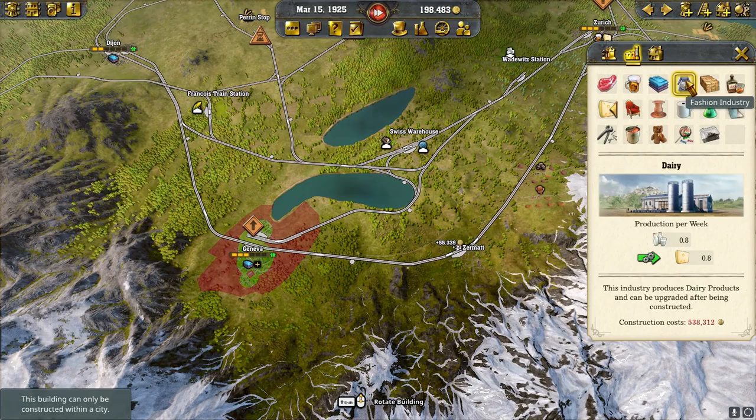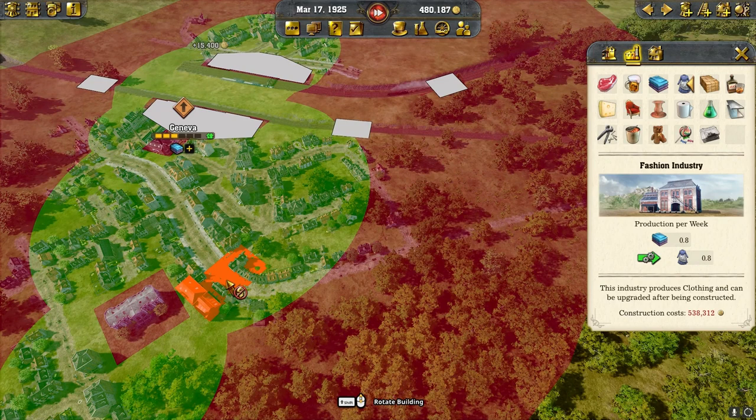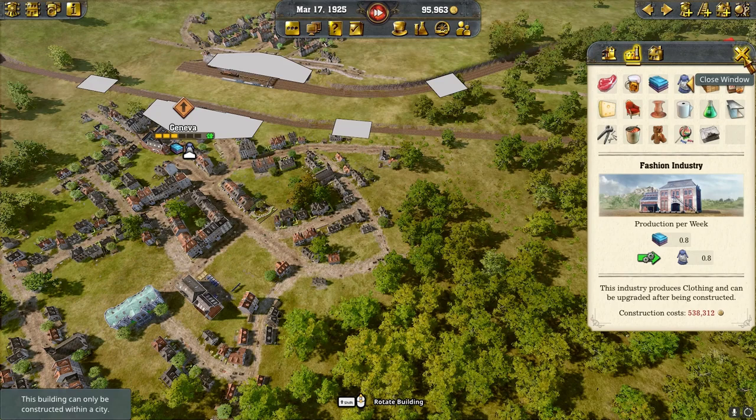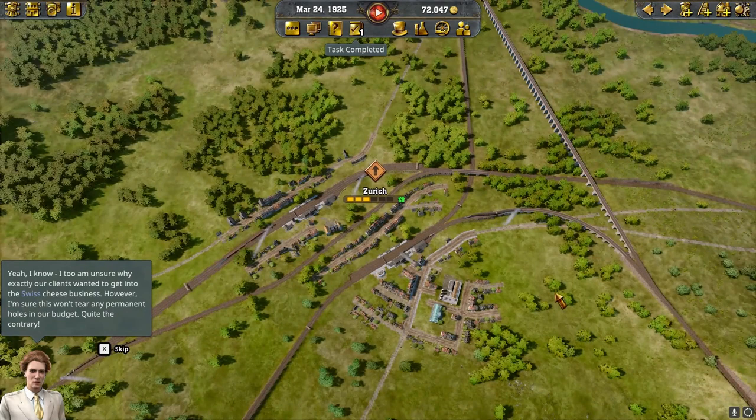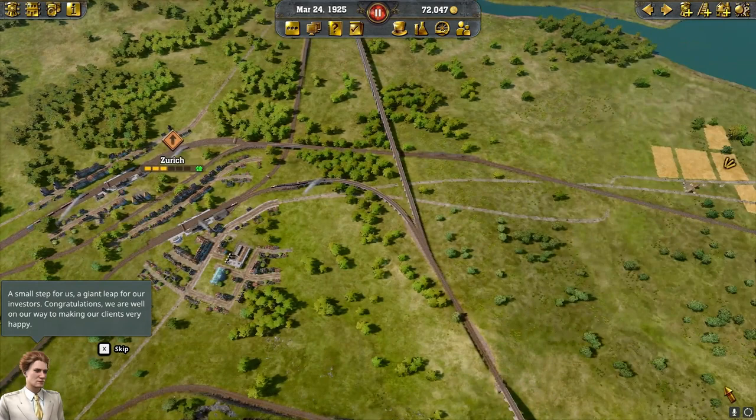As promised, we're putting down a dairy in Zurich. Looking over in Geneva, I'd say a clothing factory makes the most sense — we'll gain a little more money and throw one down. In Dijon we'll probably put the sawmill. The in-game narrator chimes in: the Swiss cheese business is now underway — a small step for us, a giant leap for our investors. Congratulations!